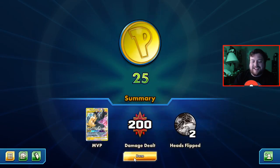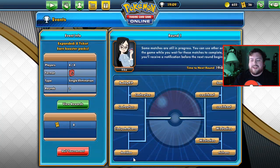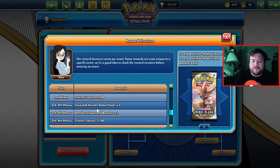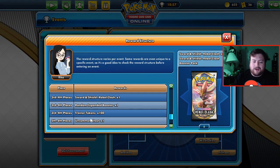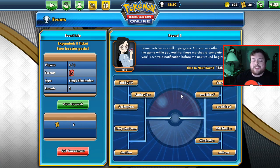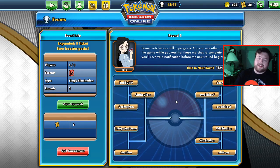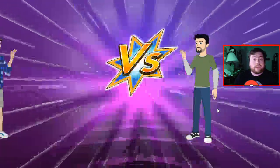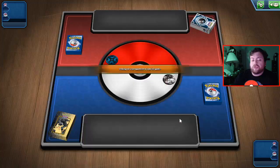I'll take it! We're actually going to go right into a second round here. No matter what, we are going to be third or fourth place, so we're gonna get one pack and 100 trainer tokens, which is honestly what I need right now for an upcoming tournament. What would be very interesting is being able to view the way these matches went — like I would love to take a look at this one and see how many prize cards were drawn.